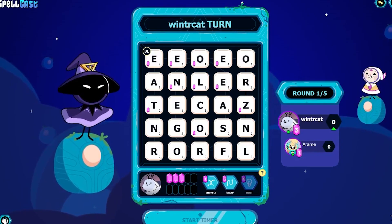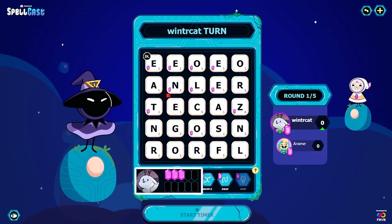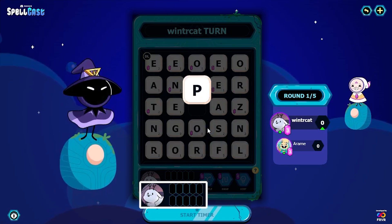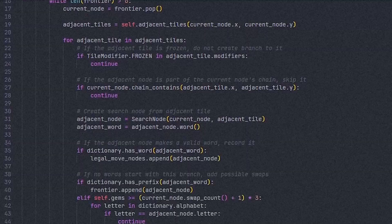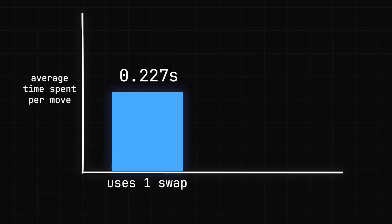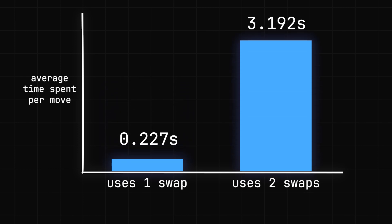But there's actually still one more way we can make this engine stronger, because Spellcast lets you spend gems collected from particular tiles to swap a letter on the board with one of your choice. Implementing this is actually quite easy to begin with, because you just have to add a bunch more paths to the search to account for each swap you could make, though unfortunately that's a really slow process. So after hours of optimising code, it was able to find moves that used a swap in around 0.2 seconds, but those with 2 swaps took over 3 seconds, although I figured it should still be practical for a real-time game.